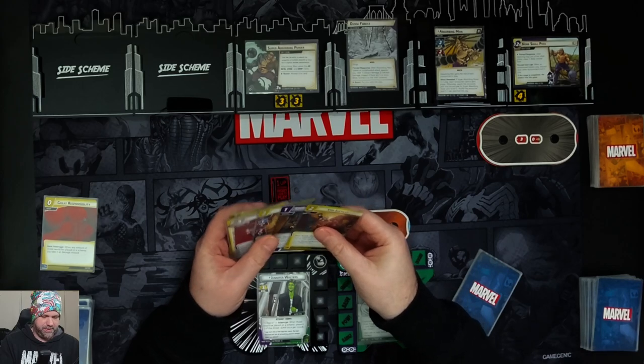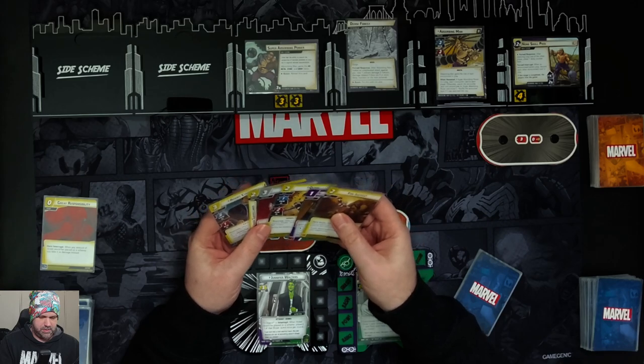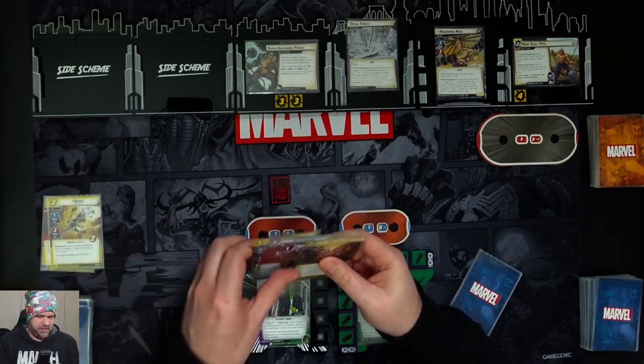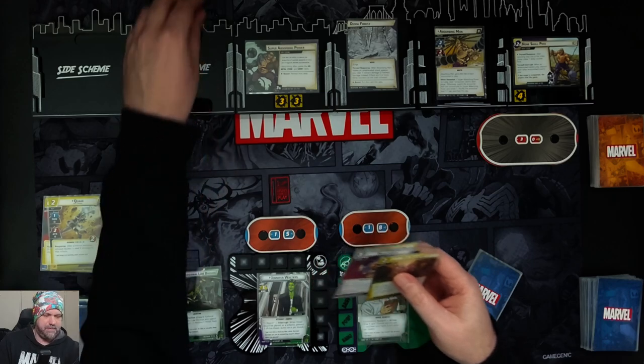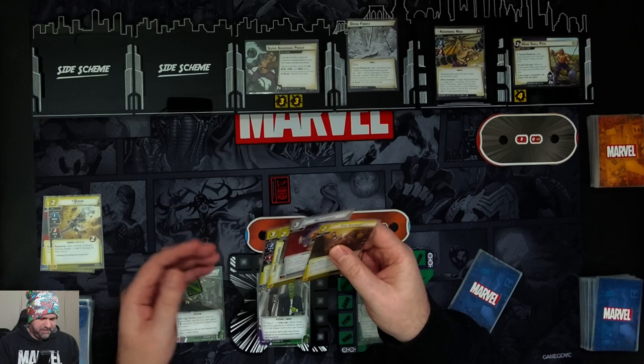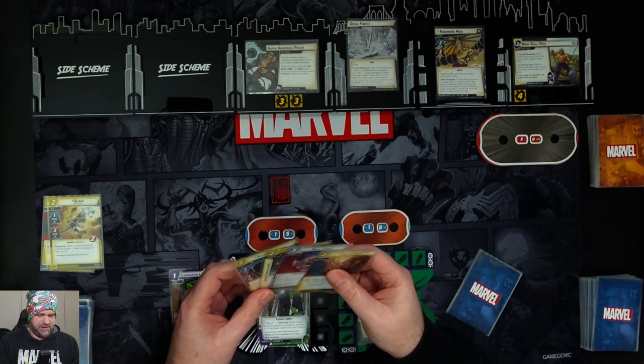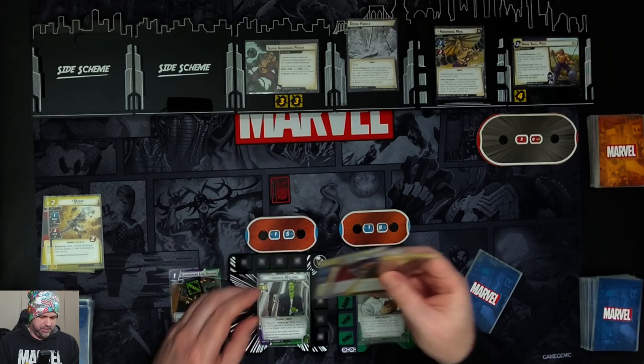With Jennifer, we'll use Quake to put in Superhuman Law Division. As an alter ego action, we can exhaust this to spend a mental resource and remove two threat from a scheme, but we're not going to worry about that just now.